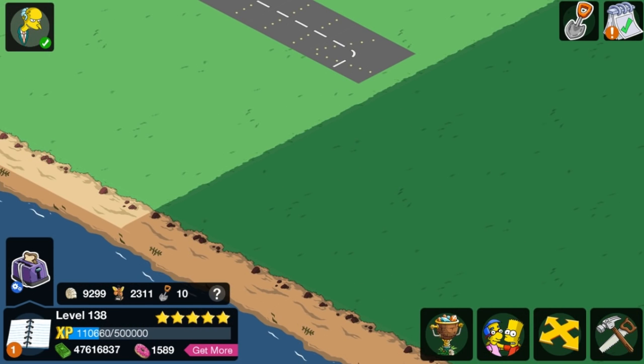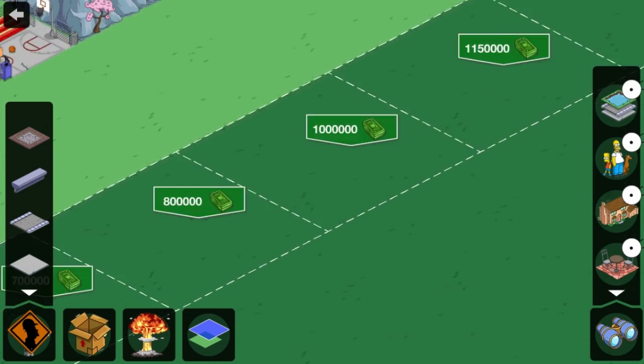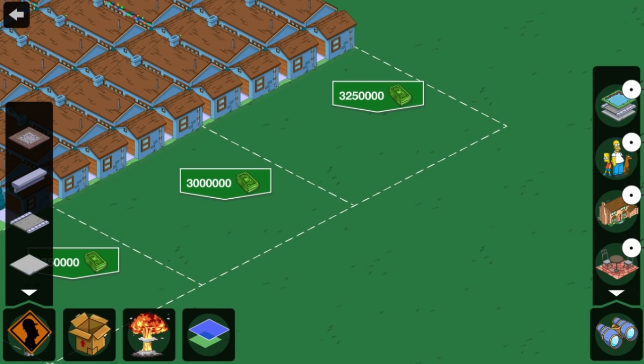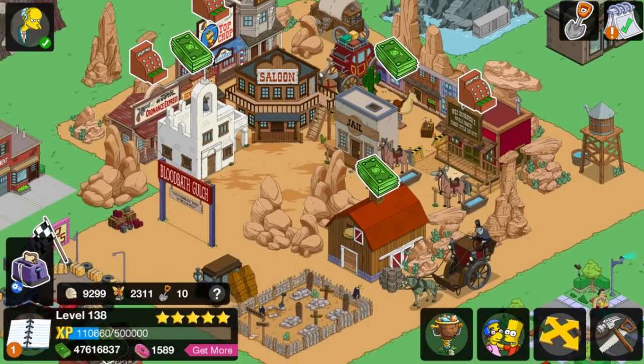I did not realize that — check it out. They've added new land in this update. It goes all the way up to... it just keeps going. Three point... three point two-fifty million. That's totally what I meant to say. But it's a lot of money — three point two million.